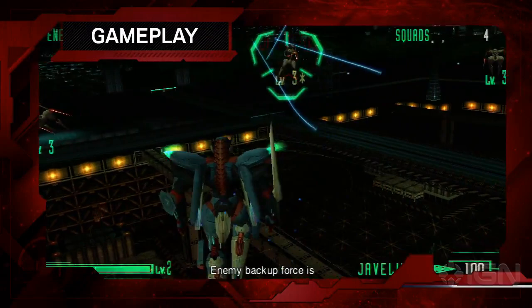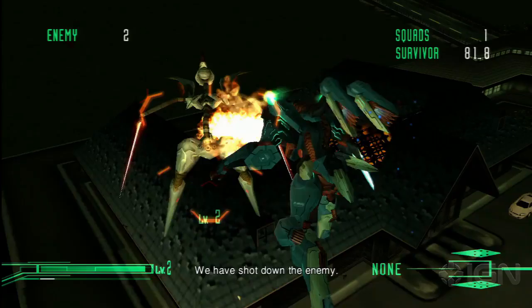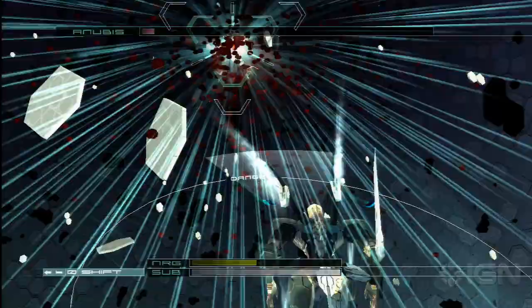The first Zone of the Enders has a lot of great ideas — it was ambitious for the time, but it only achieves half of what it strived for. Exploring a semi-open world means flying between very similar looking areas, fighting very similar waves of very similar enemies. Variety is not exactly this game's strong suit, and a ton of backtracking — way too much backtracking — is mostly responsible for that. It means you have a bunch of boring encounters tied to a pretty exciting combat system.